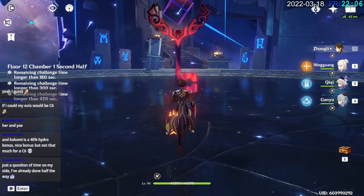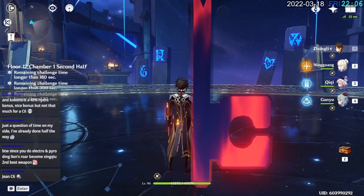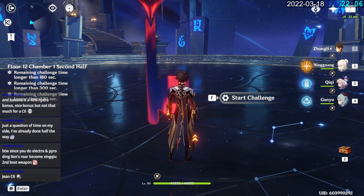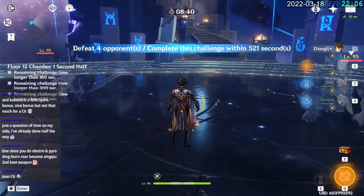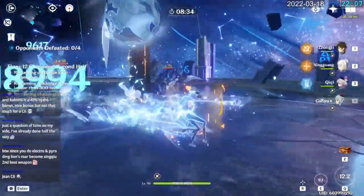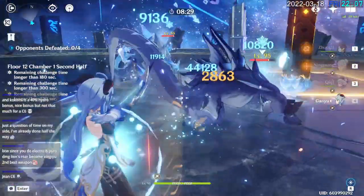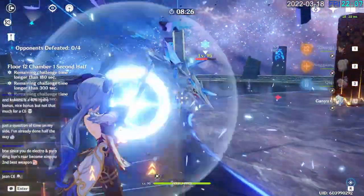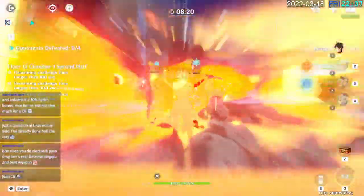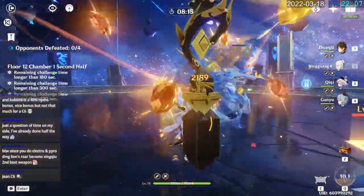Let's see how my freeze team here can do — or not freeze, double Geo. Lion's Roar becomes Xingqiu's second — I should definitely try that. Because instead of using his Sacrificial, which can waste a little bit of time, basically using his E multiple times — it could be better to just use it once but do more damage when it's available.